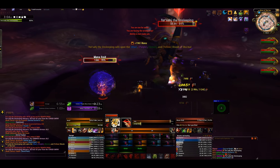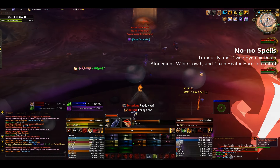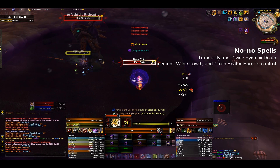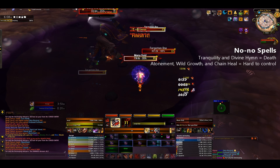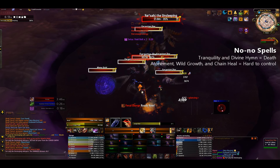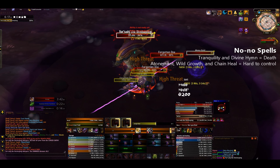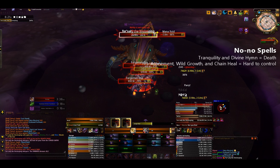There are a few spells that should never be used during Deep Corruption. Tranquility, Divine Hymn, Atonement, Wild Growth, and Chain Heal are the biggest risks. Since Tranquility and Divine Hymn count as a separate heal per tick and you have no control over their targets, these can wipe a raid in a hurry. Chain Heal applies a stack per bounce, Wild Growth a stack per person, and along with Atonement they are similarly hard to control and can accidentally heal someone with a 4 stack at an inopportune moment and cause a wipe.